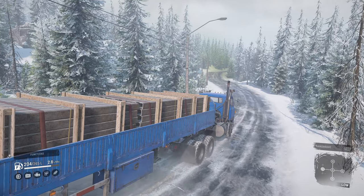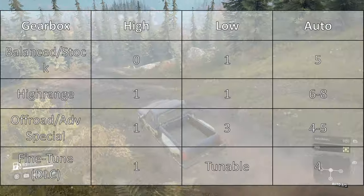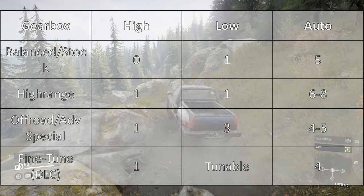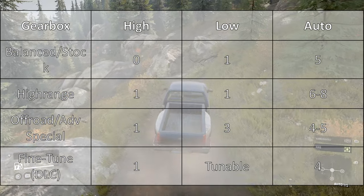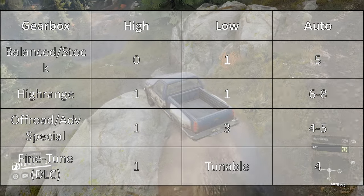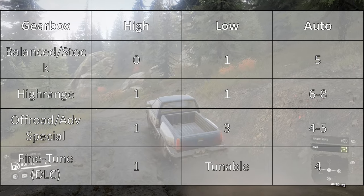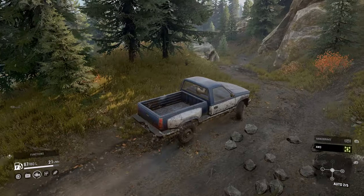So quickly on to gearboxes. There are many options but I'm just going to talk about a few key ones. Your balanced or stock gearbox tends to come with 5 auto gears and 1 low gear. High range gearbox tends to come with about 6 auto gears and a low gear — this is a fast gearbox. Off road gearboxes tend to come with 4-5 automatic gears and 3 low gears — a relatively slow gearbox. The special gearbox comes as stock for some heavy trucks and has 4 auto gears, a low and a high gear. The advanced special gearbox is my favourite — it has 5 auto gears, a high gear and 3 low gears. The fine tune gearbox is a DLC gearbox from Season 3 Wisconsin that has 4 auto gears, a high gear, a tunable low and reverse gears so you can have the exact wheel speed you want, though at the cost of more extra fuel.